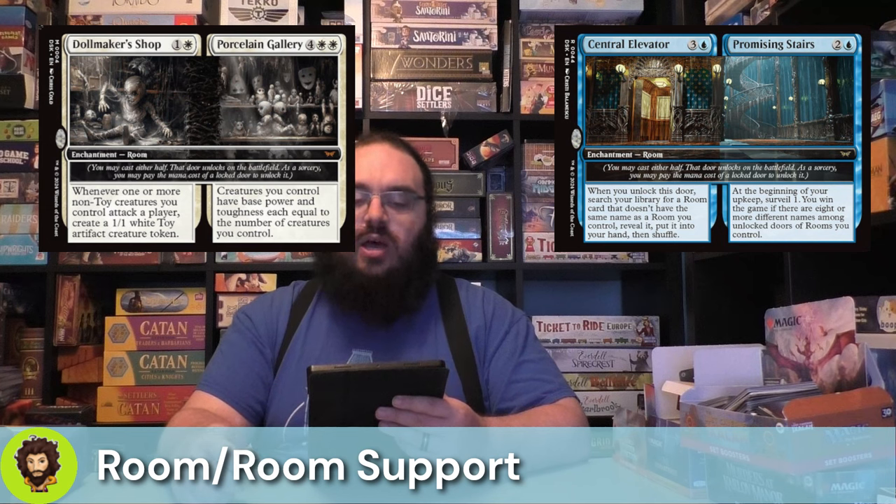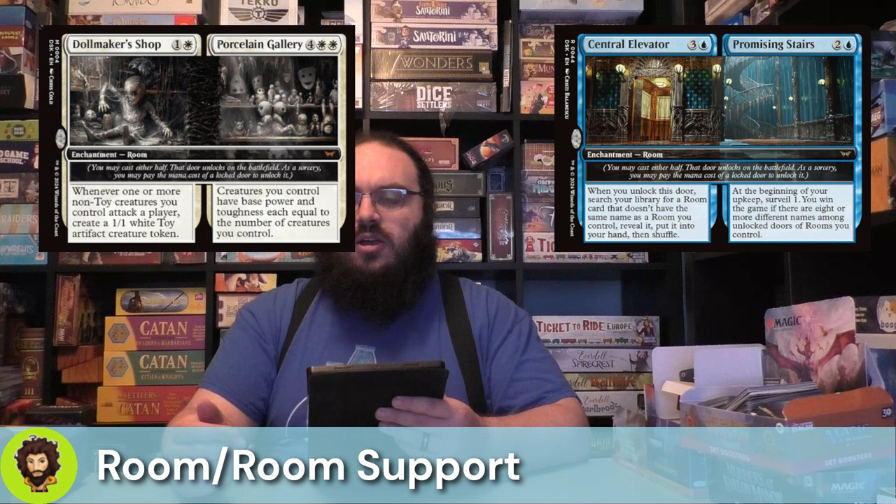Continuing with Dollmaker's Shop: it costs one and a white. Whenever one or more non-toy creatures you control attack a player, you create a 1/1 toy artifact creature token. These toy tokens are mainly here for chump blocking to ensure you're not getting blown out. We do have some other attack-based synergies, and if people see what we're doing they're definitely going to want to try and get rid of us, so a little bit of a shield here can go a long way.